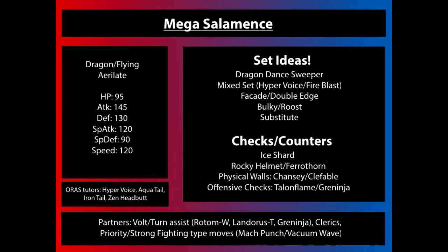For example, Ferrothorn can switch in against Hyper Voice — well, not easily; it can probably be 3HKO'd by Hyper Voice on a specially defensive set — but it also has to contend with Fire Blast. Something like Chansey or Rhyperior can deal with Hyper Voice but not Hydro Pump, and Blissey can deal with special moves like Fire Blast but is 3HKO'd by Hyper Voice. So we run into difficulty figuring out the proper way to counter it.